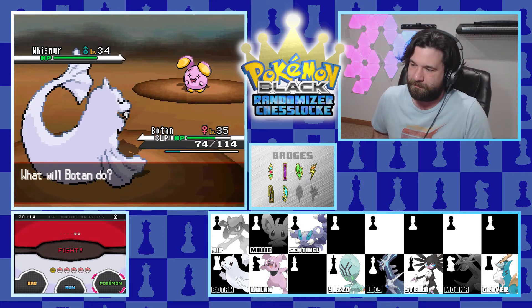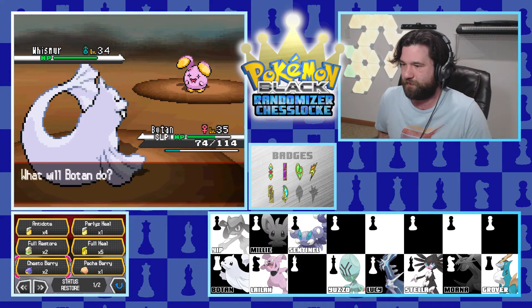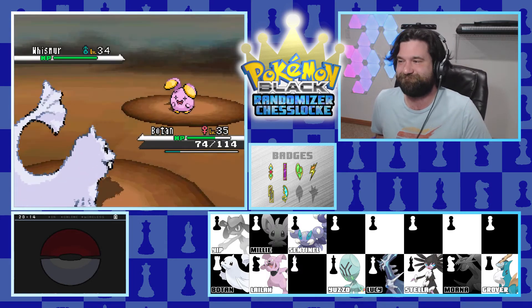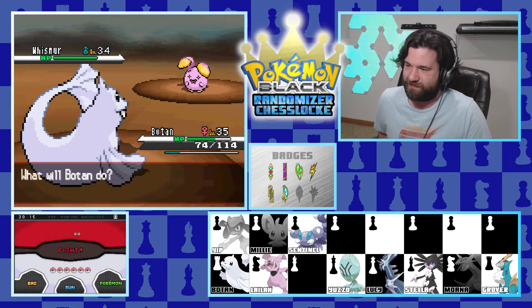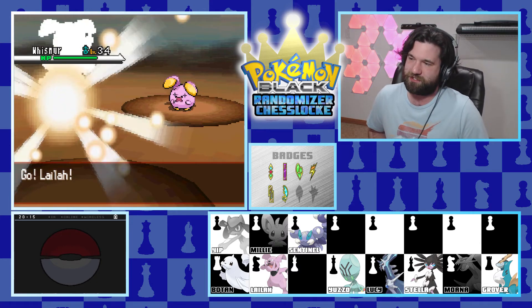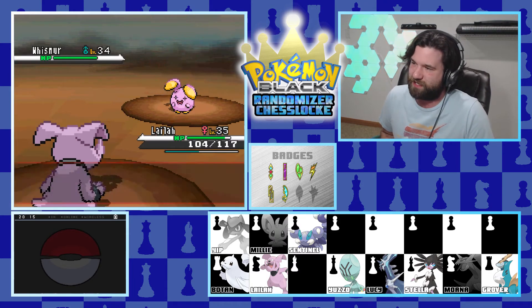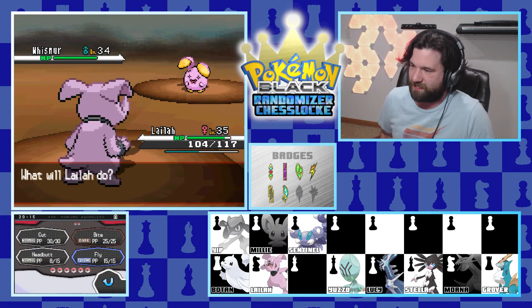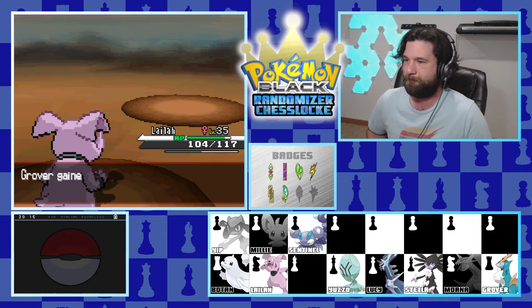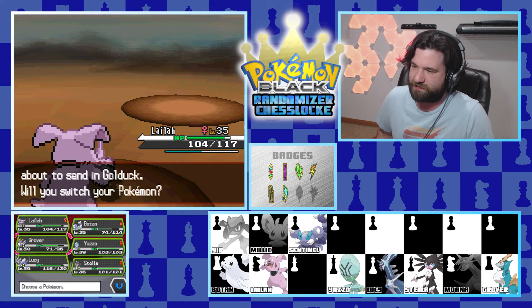I have two Chesto Berries - perfect. This thing's not going to put us to sleep. We get confused anyway, still couldn't avoid it. Instead of dealing with that we switch out to Lila who can Headbutt this thing to Timbuktu, probably one-shot. Whatever that Pokemon is, it's like a cross between a rabbit and some hairless animal - definitely resembles a rabbit of some sort. There goes the one-shot.